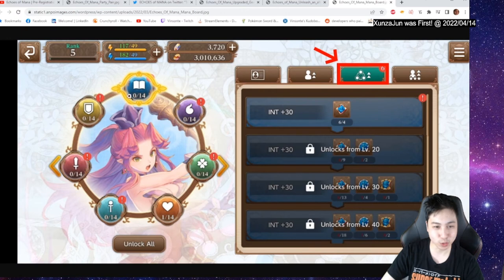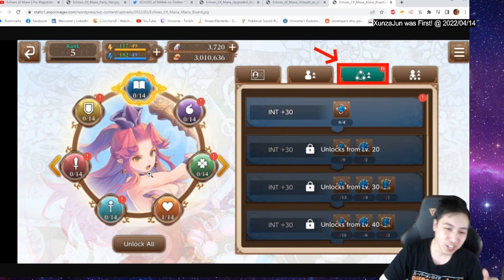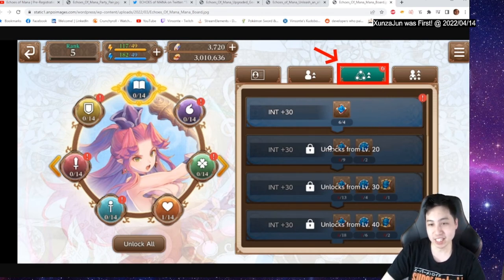Let's go over the mana board. The mana board gives you stats — similar to Dragalia Lost's mana circles, but in Dragalia Lost you could see five or six at once; here you see one at a time and use arrows to move to the next board. Angela here has six mana boards unlocked, but some aren't unlocked yet — you unlock them through leveling, ascending, or awakening. You click the unlock button and unlock the nodes, which most likely costs mana gems.